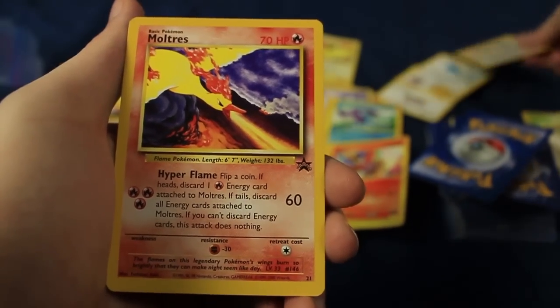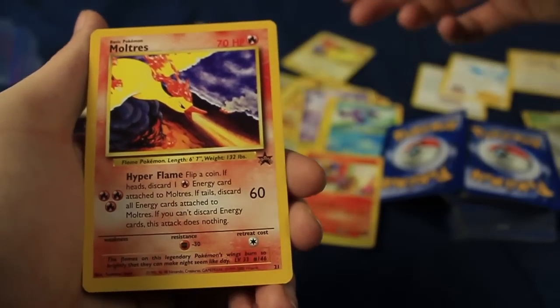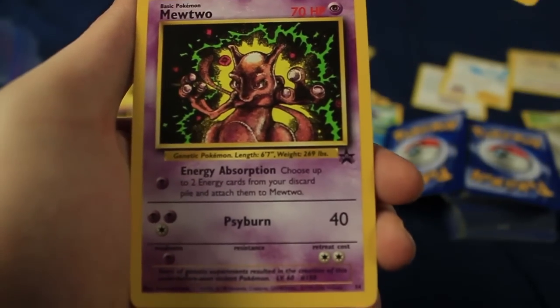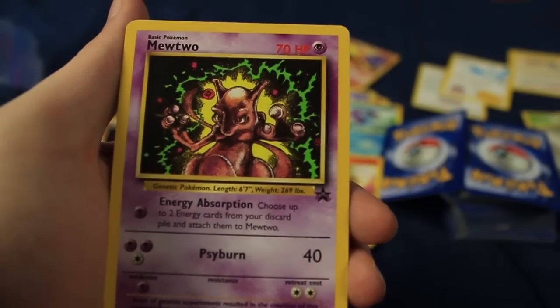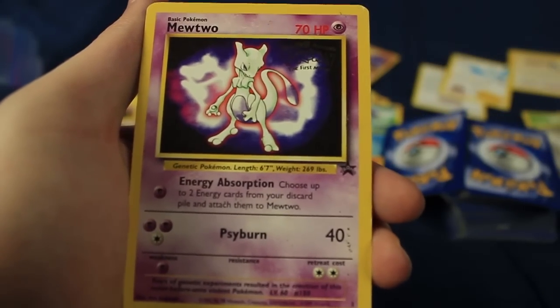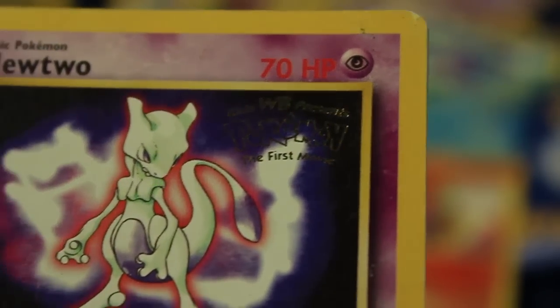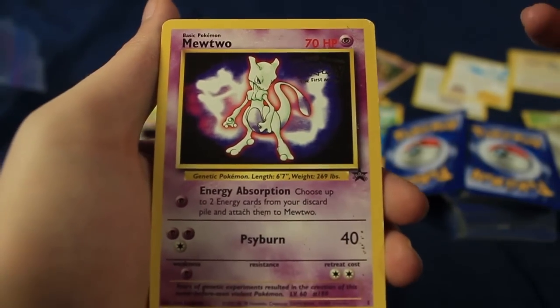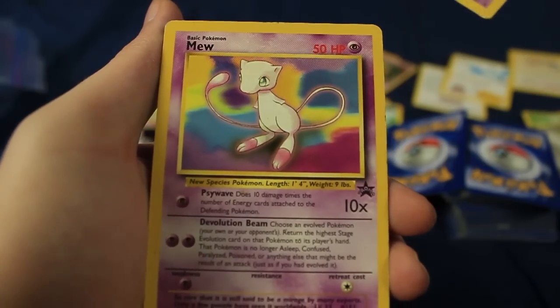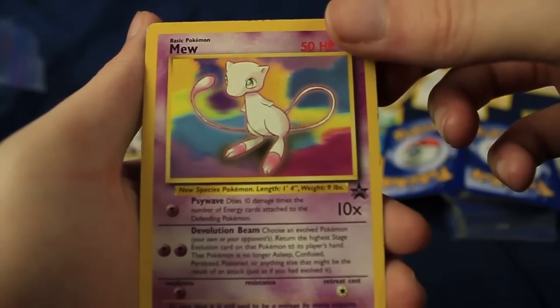We actually got both the promos — here are the two promo inserts: Promo Moltres and Promo Zapdos. So they actually included them. There's also the promo Mewtwo — I already have this one, but still a very cool card. Always love seeing Mewtwo. Another Mewtwo — this one has a stamp: KidsWB presents Pokemon the First Movie. This is a first movie promo. Very cool. There's also the Mew promo. This is like the promo stack right here. That is awesome.